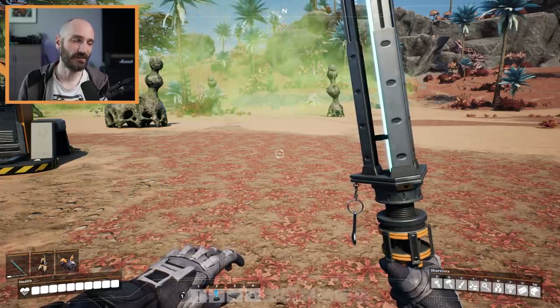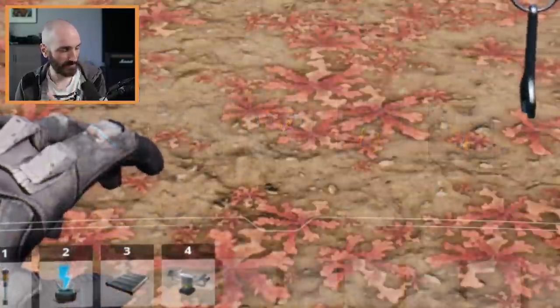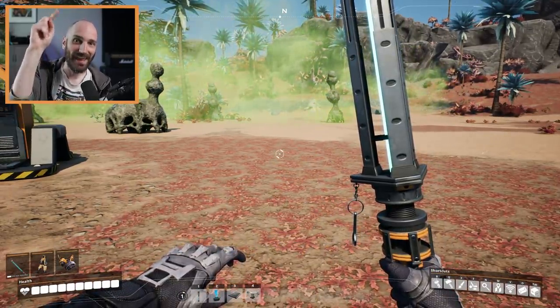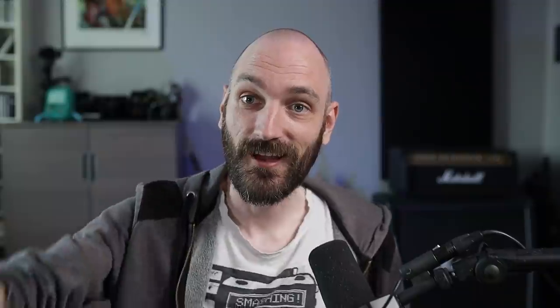We've also made an update to the HUD for equipment. When you're scrolling through the equipment slots, it will show you which equipment you have in your hands and which ones are in the list. And if you press H, you can now holster and unholster equipment in the game.